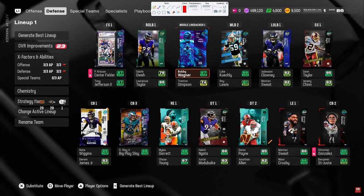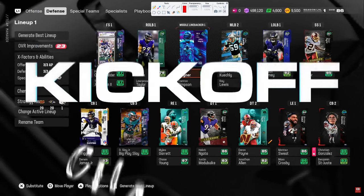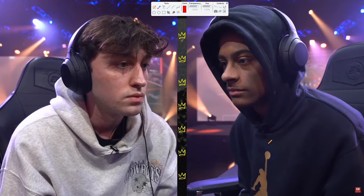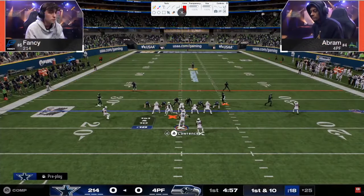Fancy was running a lot of double mug at the beginning of the year but he is going to be in the Colts offensive playbook. He's still going to have access to the double mug. He's in the Texans defensive playbook but he is going to be running a lot more Dime 3-2 or Dollar 3-2, and we're gonna be talking about his defense and kind of how he sees the game.